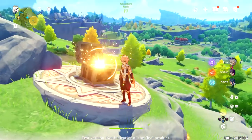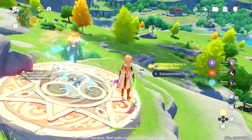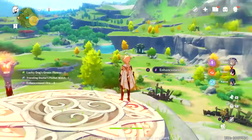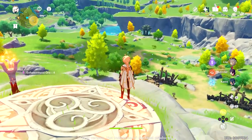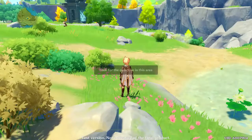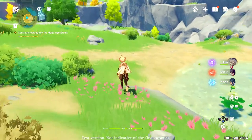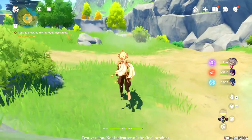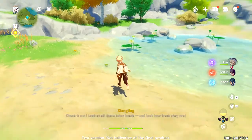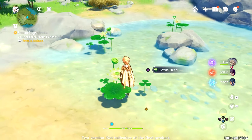There's a chest right here. So I think she's around near that shrine. Navigate — look for the objective in this area, continue looking for the right ingredients. What do I need to look for? Ah, there we go — Lotus Heads.